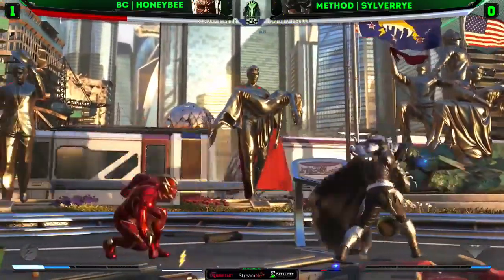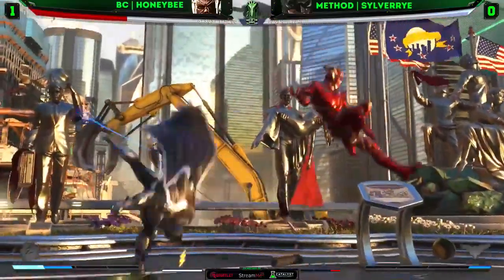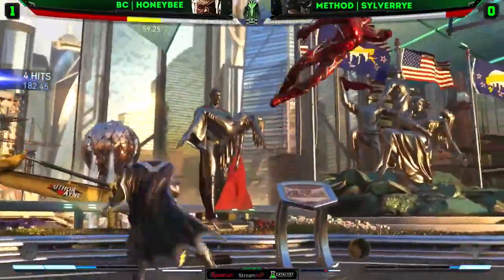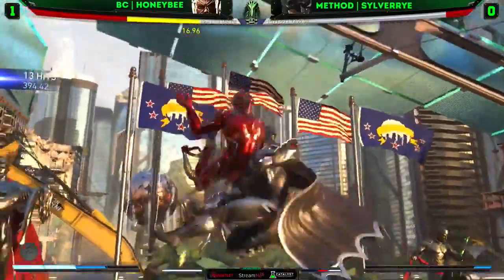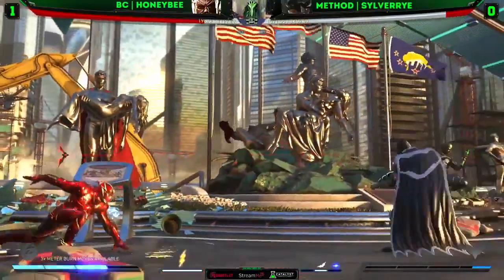But now the added changes to Batman — his trait refills slower. He doesn't build as much meter, especially with those Batarangs now. And that jump two is a much smaller hitbox. Silverout put out 415 — that's big boy damage right there.